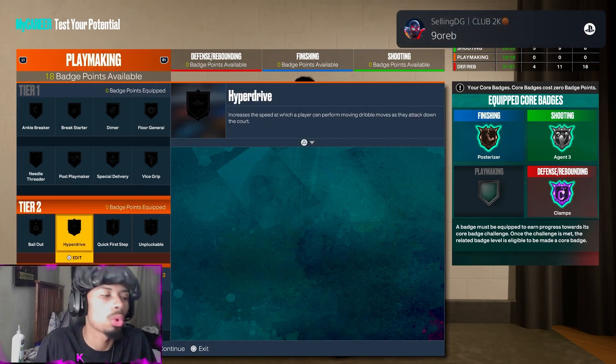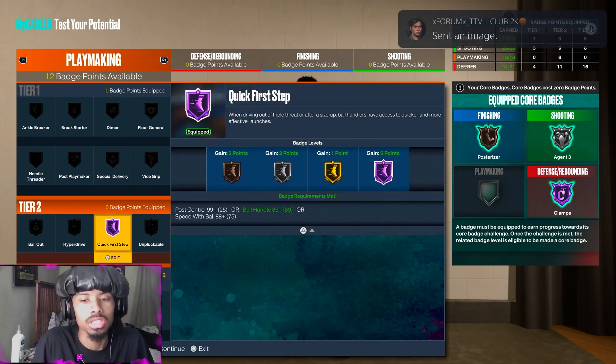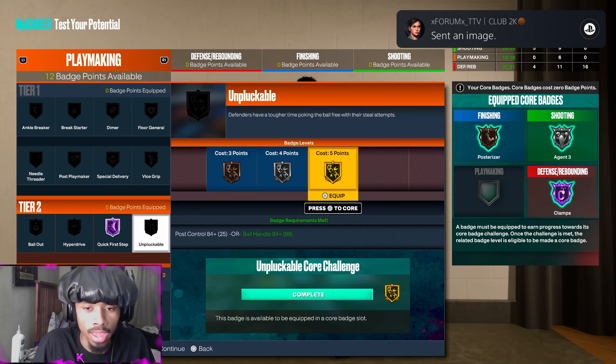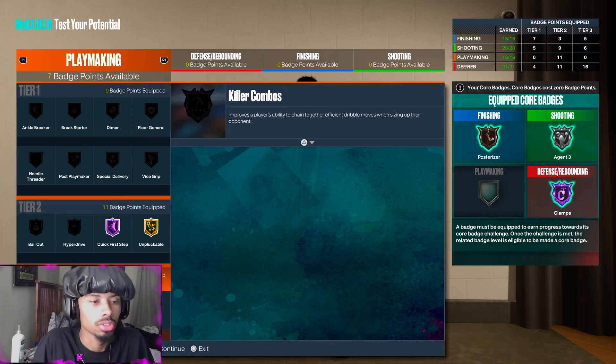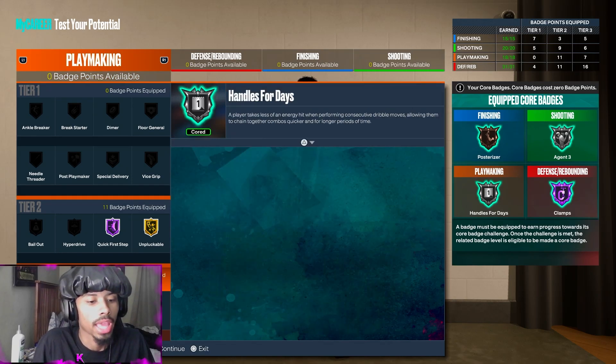Playmaking — Quick First Step Hall of Fame. Unpluckable gold, of course. You're going to need a badge down here: Handles for Days, core that up. Clamp Breaker gold. And you're set.